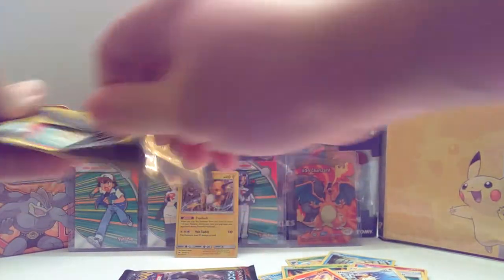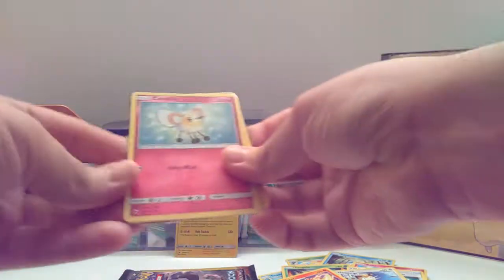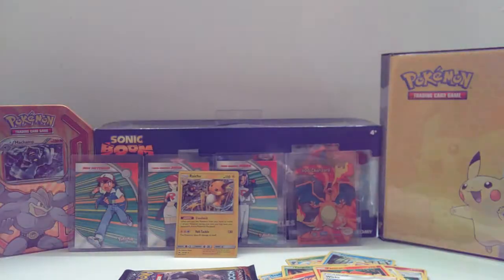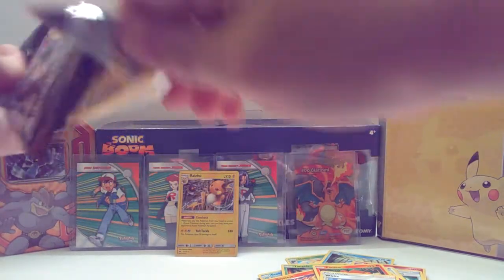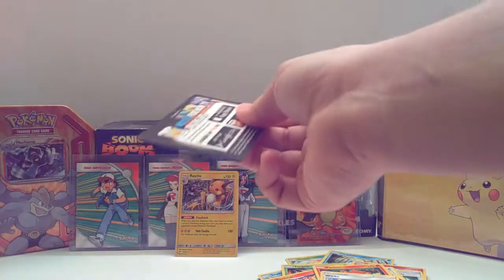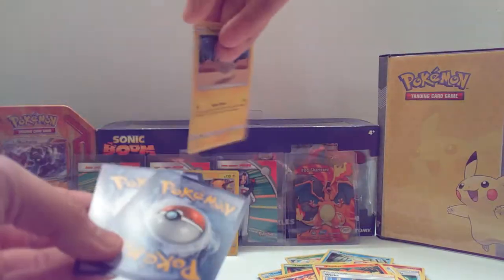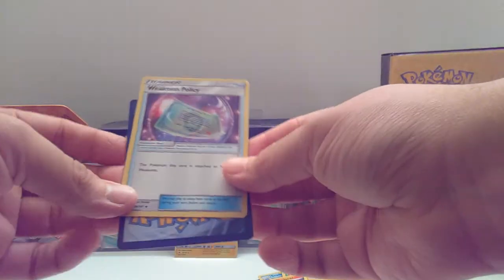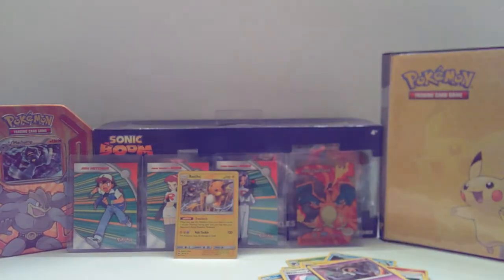All right guys, we are down to two packs — can we get some last-pack magic? Boop — we got Phantump here, so why not. We did pull a holo, so can't really ask for more. He's actually — that's actually the first holo I've ever pulled from these. We got Weakness Policy and a Dust Call.